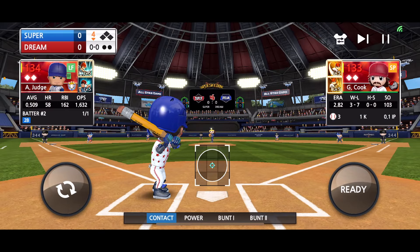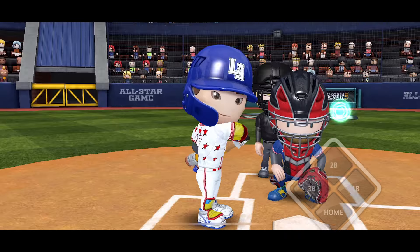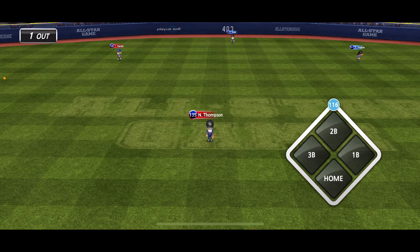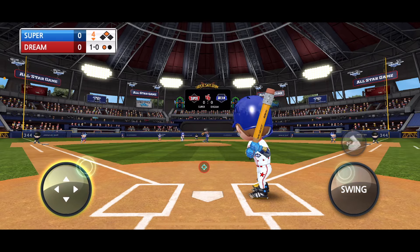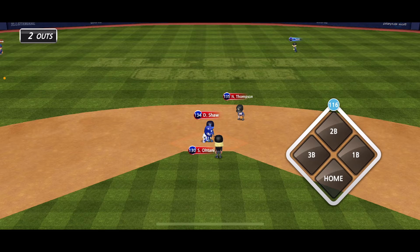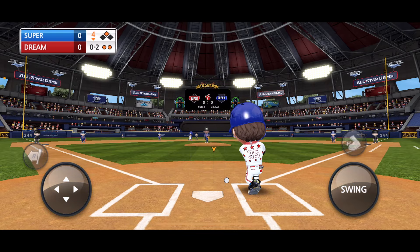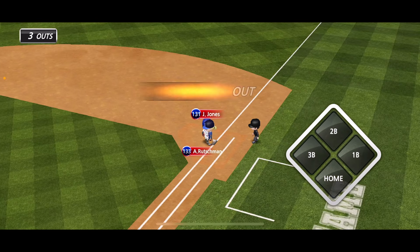To the bottom of the fourth we go. Judge to center — caught for the first out. Ohtani — that is going to go over the center fielder's head! Ohtani going for two — one out, one runner on. Rizzo to the plate. Don't get caught — Jay Jones safe. Adley up, comes on — and it's a chopper to second, out number three. After four innings, still tied zero-zero.